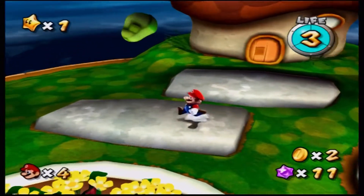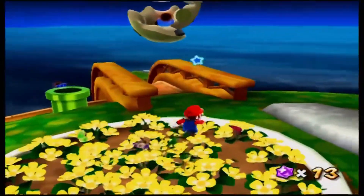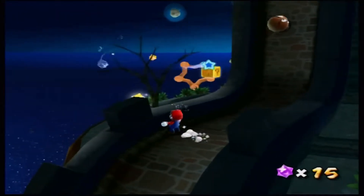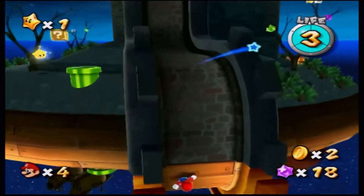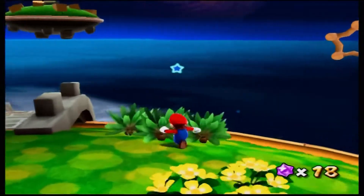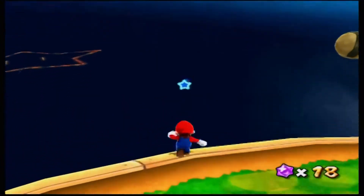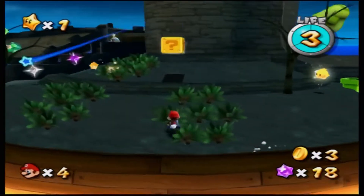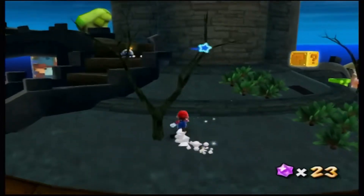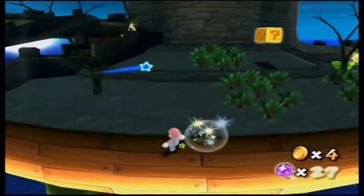Okay, there we go — beautiful! He sticks the landing perfectly, as usual. Let's see what's on the underside of this planet. The upper side is beautiful and flourishing with plant life, but the underbelly on the other hand is kind of a dump — a barren wasteland full of bare trees with nothing of substance, except some star bits and other goodies.